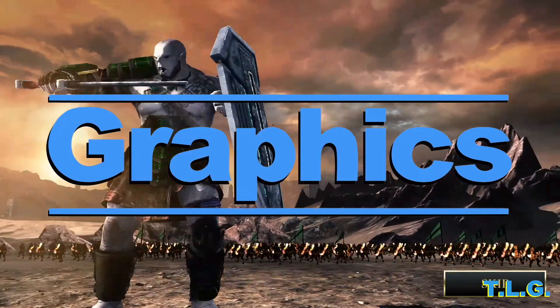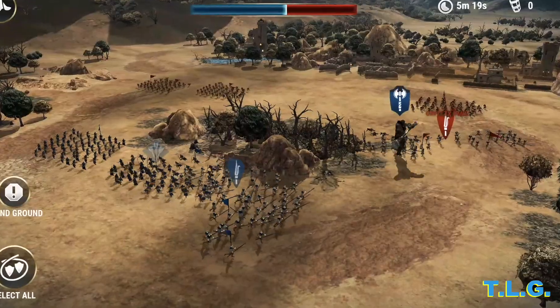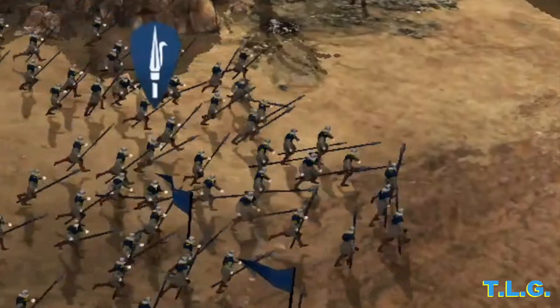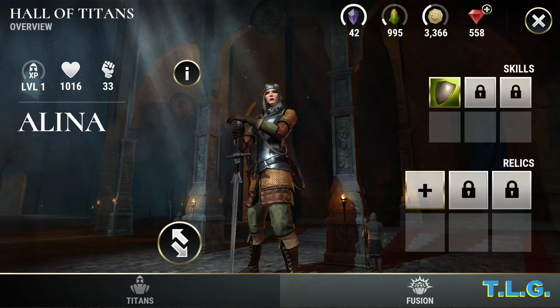Next up, graphics. Lush and detailed, these graphics blow me away. Wait a minute — the troops look like fecal matter. Okay, sacrifices must be made. The Titans do look amazing, they are detailed and massive.